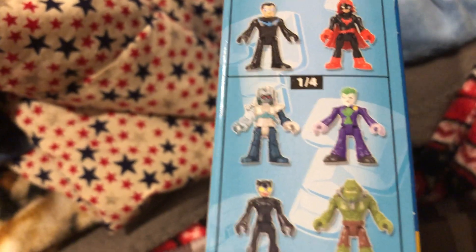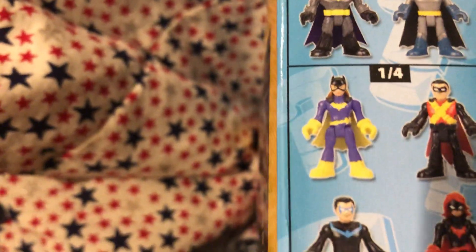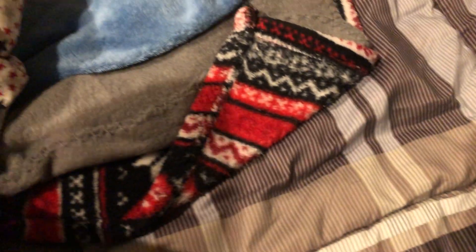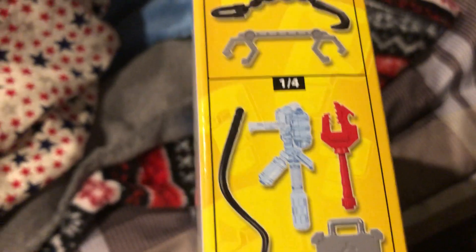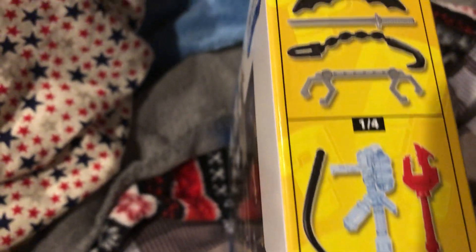Catwoman and Killer Croc. I have all but this version of Red Robin, and the only villain I don't have is the Joker. The weapons - you have a batarang, two weapons in each pack. In three figures you get a batarang, sword, this little chain hook, handcuffs, and then for the villains' weapons: money, Captain Cold's gun, a wrench, and Catwoman's whip. The only weapon I don't have is this one. So I'm going to open this up and we're going to see what we get.